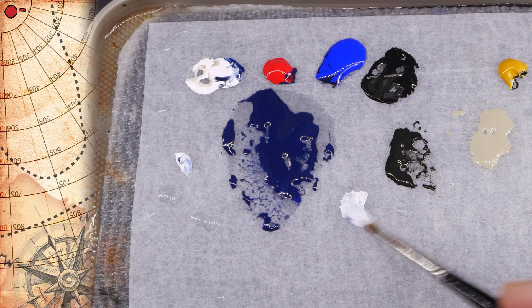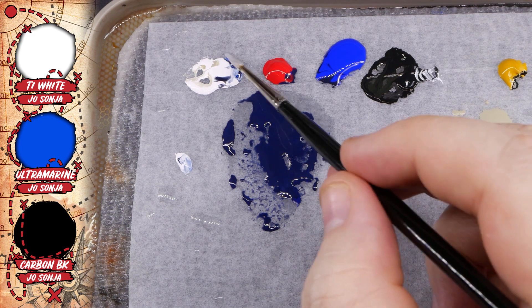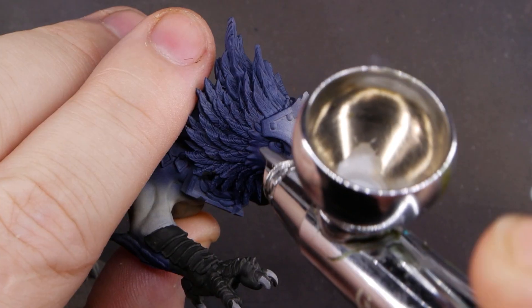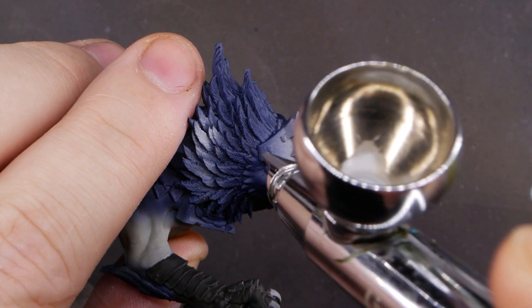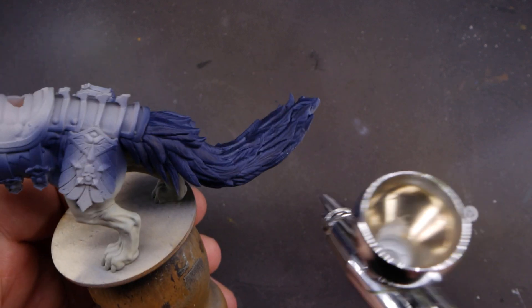The last part I want to prepare for the body is the white tips of all the feathers. Now that I've got a dark base, I think it would be a pain to try and highlight up to white from it. So I'm just going to get a grey mix with the blue, black, and white, and with my airbrush give me a head start on those feather tips for later. This doesn't need to be a fully opaque layer, just something to make it easier for later.